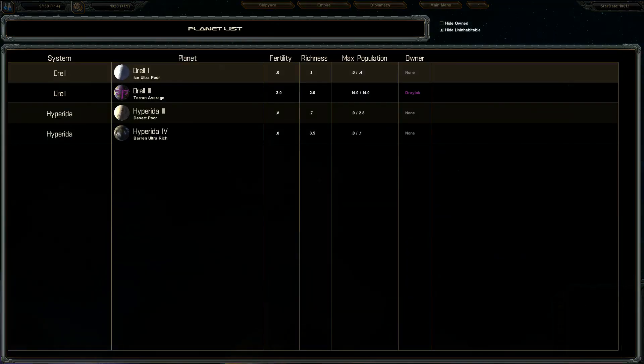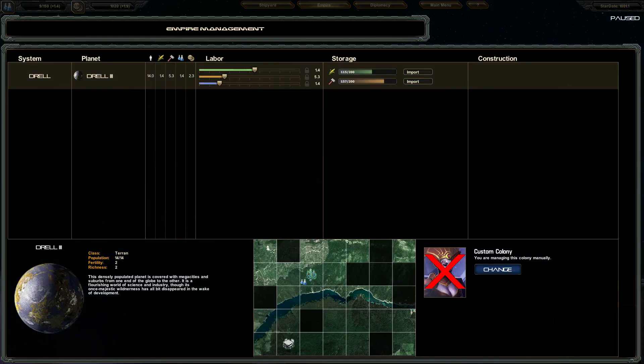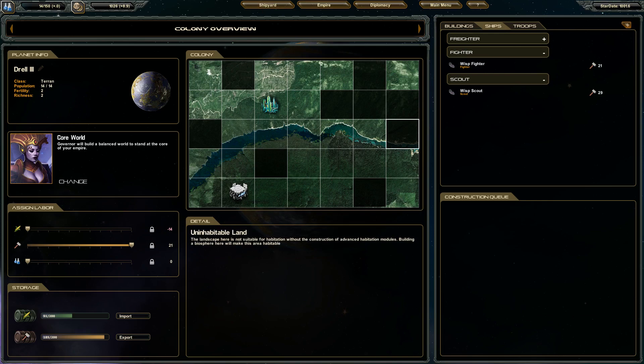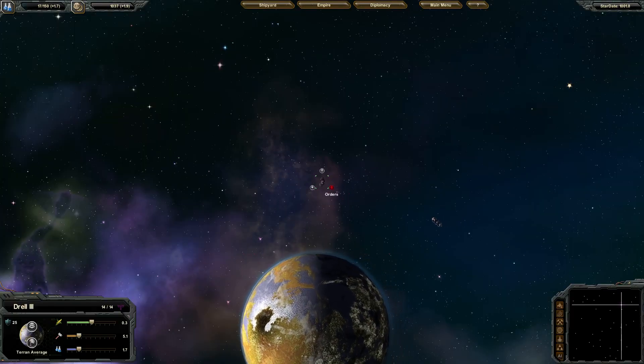Let me go back to my empire. I'm going to build some ships — build another scout to explore, and then it automatically handles that. For your colonies, you can actually have an AI governor automatically manage them, so you can have them focus on industry, on research, on food production, serve as a military outpost, or as balanced, which is what I'm going to do. My ship is done and awaiting orders, so I'll tell him to go explore.